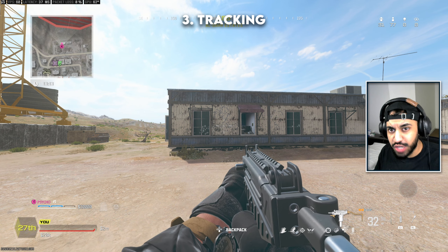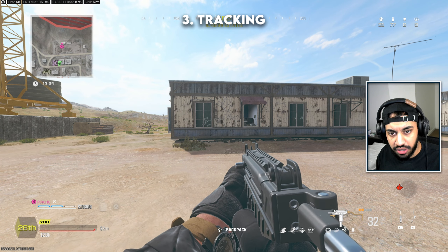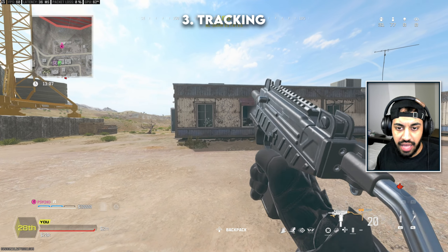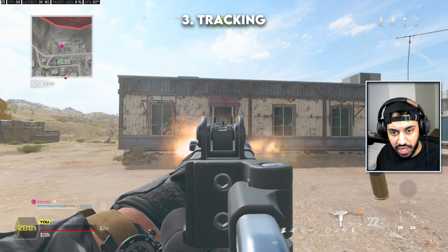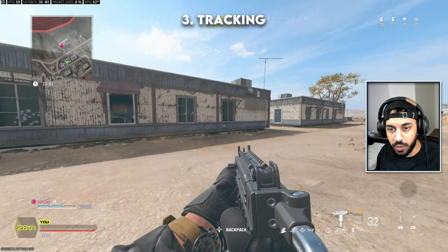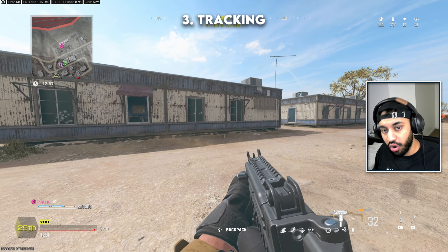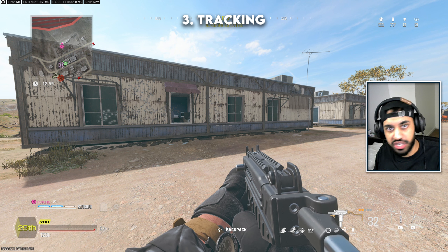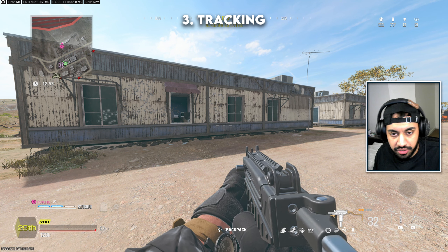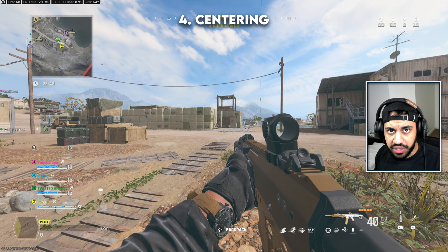Using your left stick to aim when tracking sounds really weird, but if you move with the target you'll track them much easier, get the rotational aim assist, and kill the target far more easily. On top of that, you're also strafing and moving yourself, so if someone tries to shoot you from behind you're not just a stationary target moving your aim around.